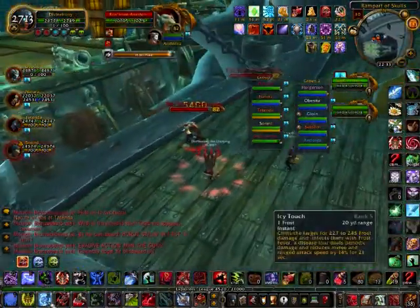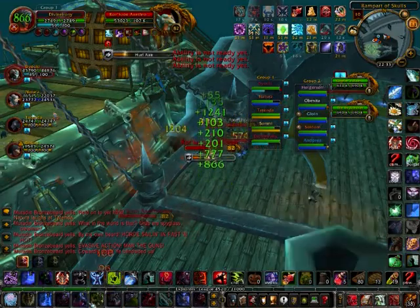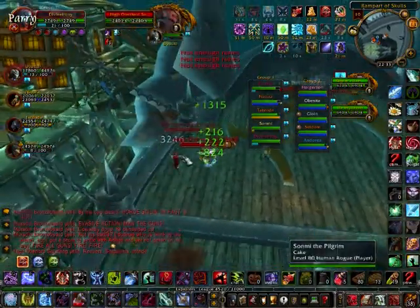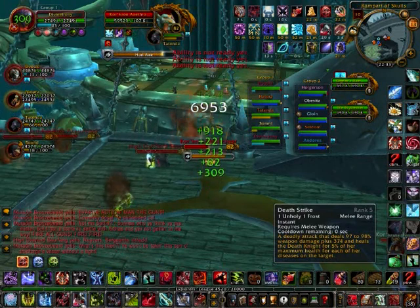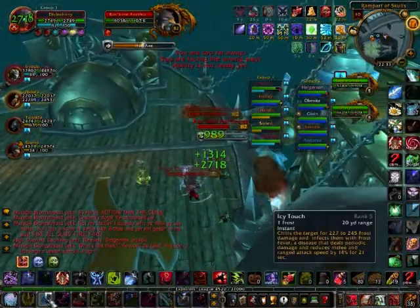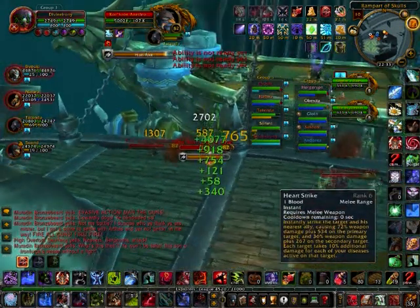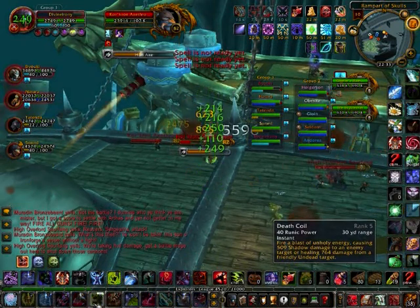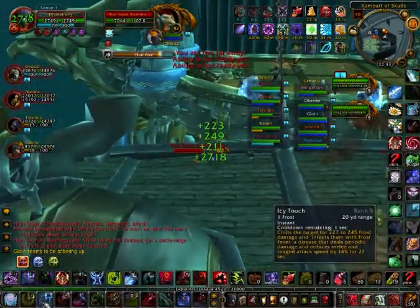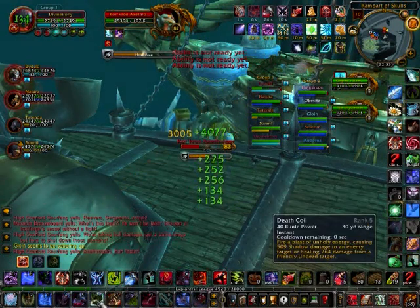To damage the enemy gunship, use the two cannons on your ship. Assign two DPS to these cannons — we used two melee DPS, but ranged works too. The first cannon ability is Cannon Blast, which launches a cannonball at the target, inflicting 1000 siege damage and generating 6–10 heat. It can be used almost instantly, so keep spamming it. Aim at the axe throwers on the opposing gunship, as it damages both them and the ship.